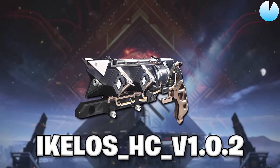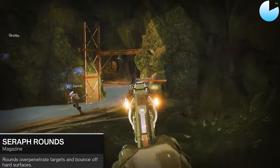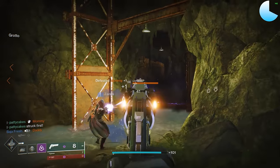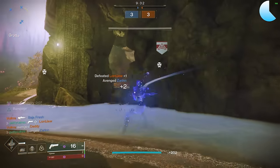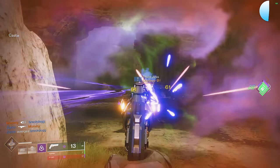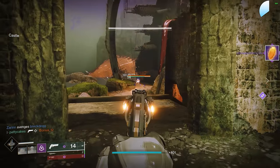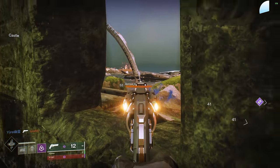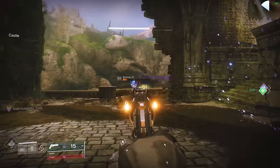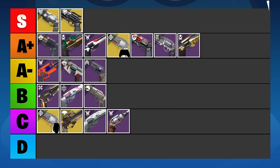Ikelos is yet another 180 RPM hand cannon in the energy slot. The only noteworthy thing is the Seraph Rounds, making it one of the longest-range 180s in the game. Seraph Rounds give you a phantom zoom benefit which makes your hand cannon perform at much longer ranges than usual. With Fullbore and a ranged masterwork, the Ikelos reaches out to 33 meters of effective range. Compared to mainstream 140s and 120s, that's not all that great, but it's the best you can get on a 180. Still, when capturing gameplay for the video, the Ikelos felt very underwhelming even with Rampage. A lot of other 180s on the list are simply better. So despite the impressive range, it's going in the D tier.